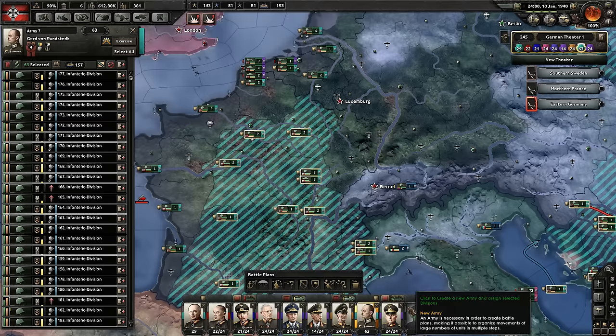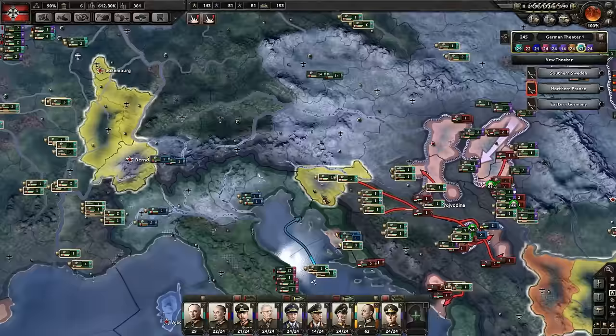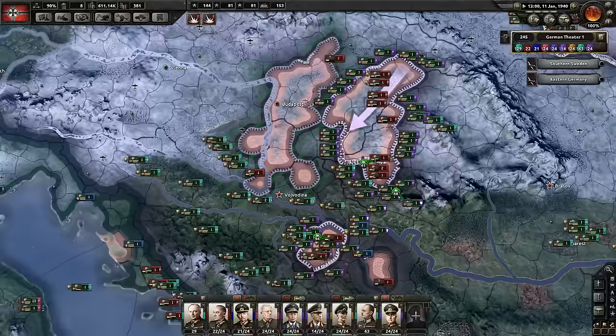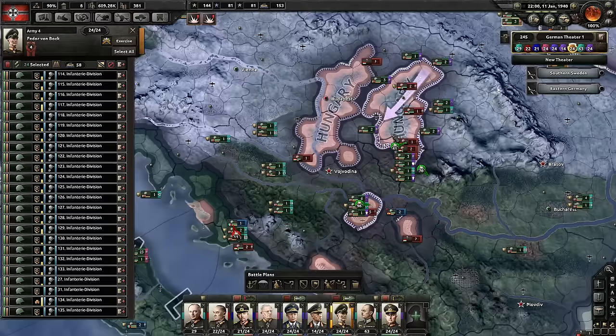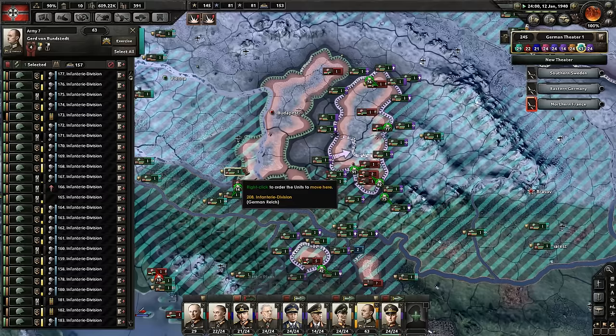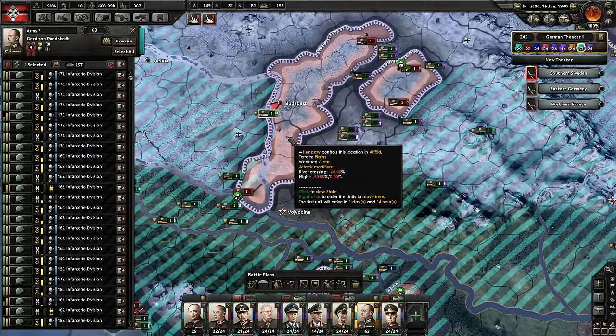Looks like you need to take care of that. Who was gonna win this war against Hungary? Looks like it's purple — yeah, it's this purple. Go. I'm sorry, Hungary. I know you wanted to just be friendly and be like, I'm part of the Axis, I'm part of the Axis. No, you're not — kind of, in the sense that all your production are belong to us.